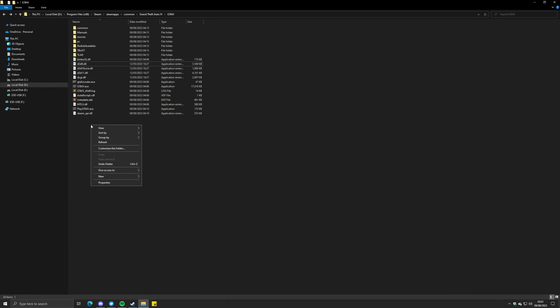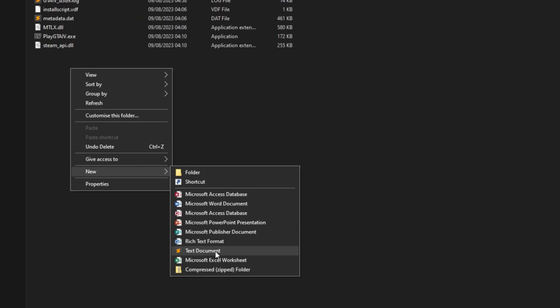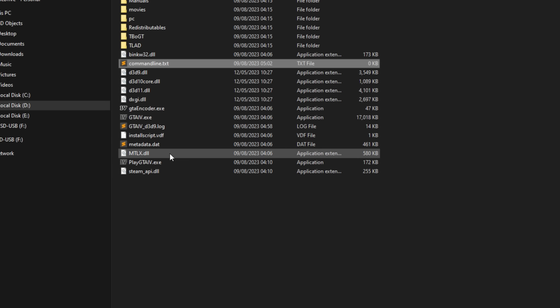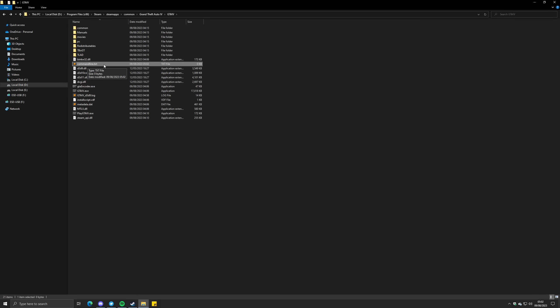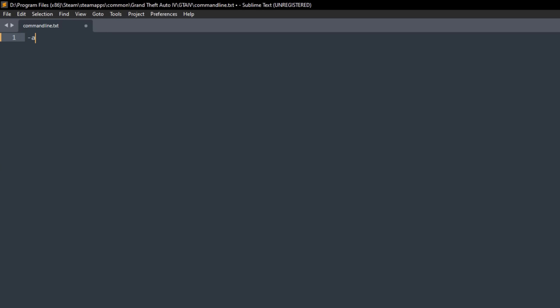Step 1: Inside the GTA 4 folder, create a new .txt file called cmdline.txt. Step 2: Open cmdline.txt with any text editor and type the following: -availablevidmem, followed by the video memory value you took down earlier. For me, that was 8000. After that, go to a new line and enter -noprecache. Once you have both lines as shown, save the file.